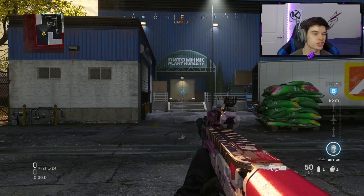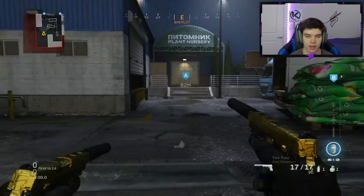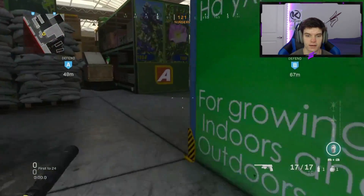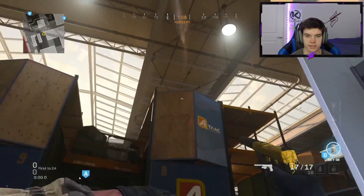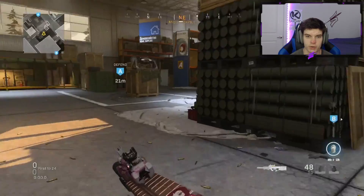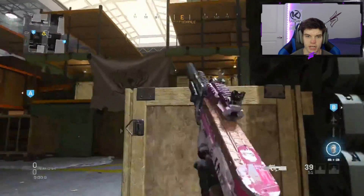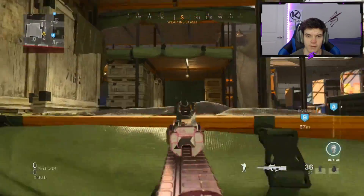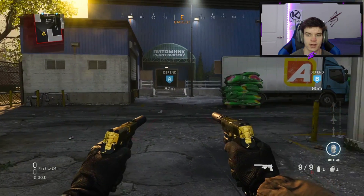Next on defense is essentially the same route except this time we go to A instead of B. Push right through using the exact same smoke and nade setup. Work your way through checking for anyone rushing up, hard aim right here since people like to push off there, check up top, and work your way through. It's essentially the same concept as the A routes — clear up top and work through to the spawn.